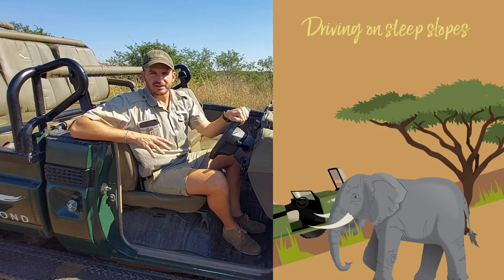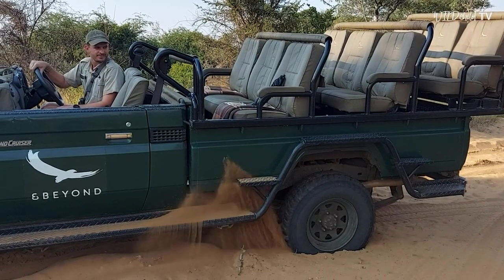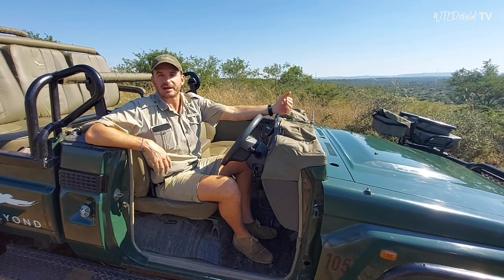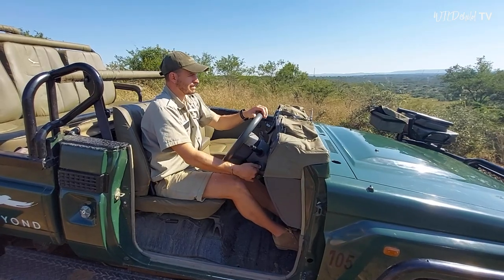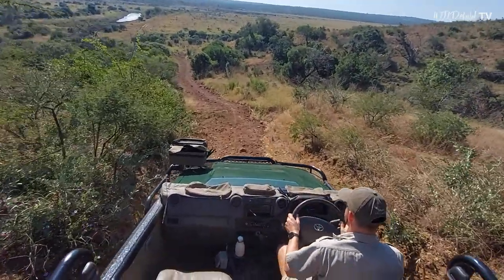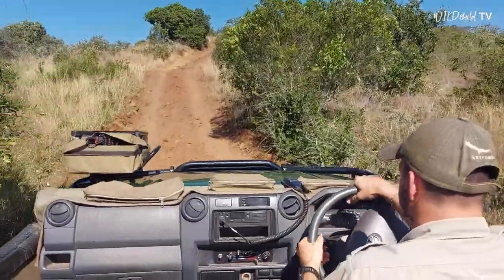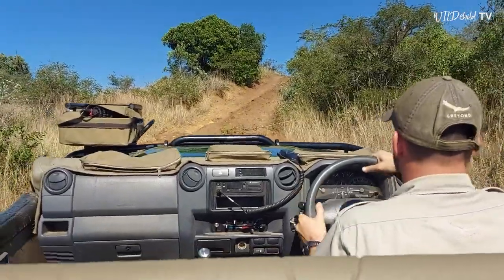The last thing I want to teach you about is going up or down a steep hill. Remember how the four-wheel drive helped us get out of the sand earlier? It's going to be the same here — four-wheel drive going down helps us go slowly and more safely, and coming up the hill it stops the wheels spinning like they would in sand. Look how four-wheel drive makes us go slowly going down; I don't even need the brakes. And going up in four-wheel drive, it's pulling us up nice and slowly and easily.